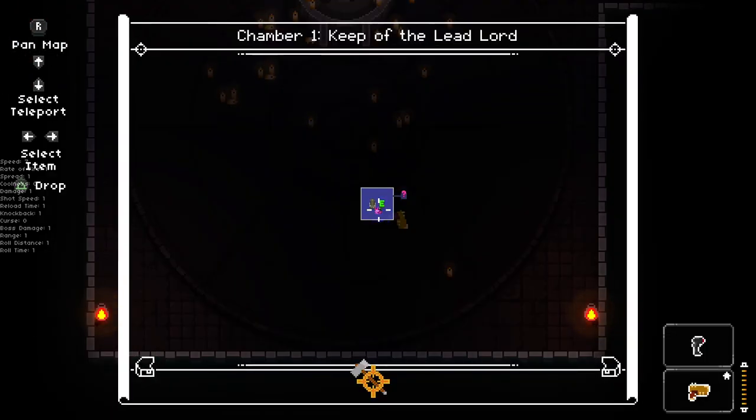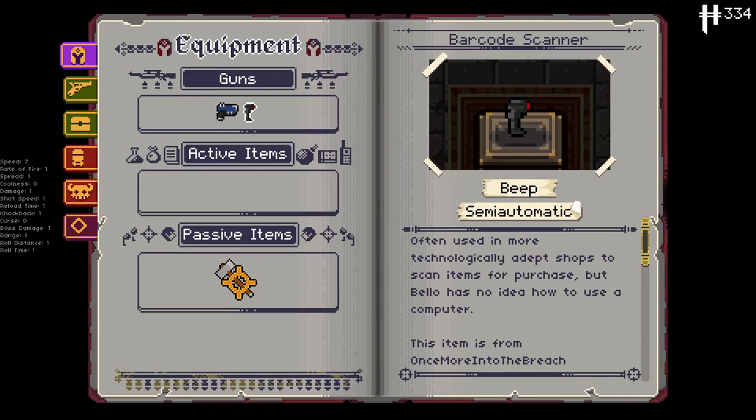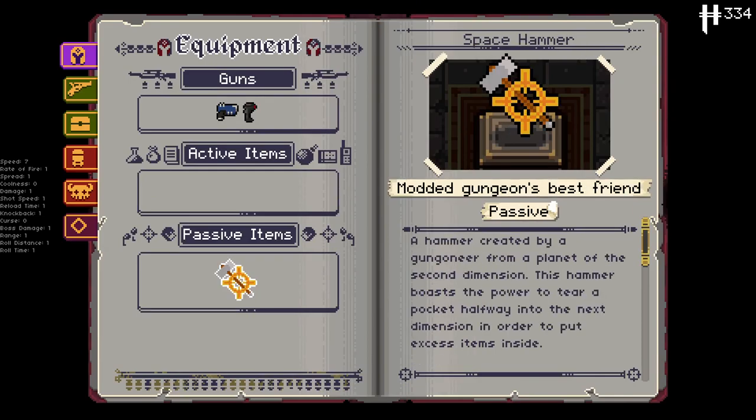Let's see what we got. Intriguing. We got ourselves the barcode scanner, which I remember being pretty interesting. And we also got ourselves the space hammer. I can't remember what this did.